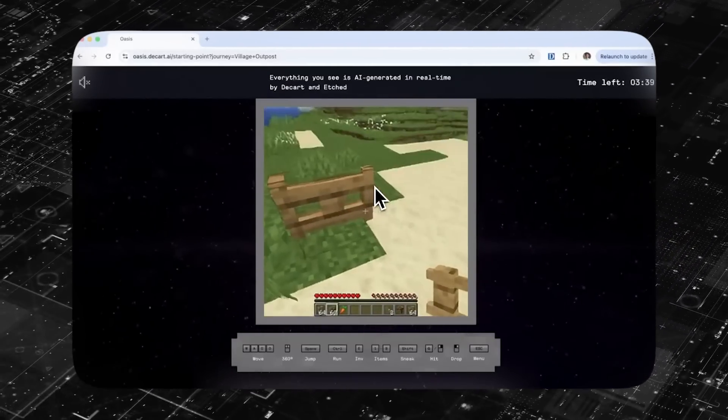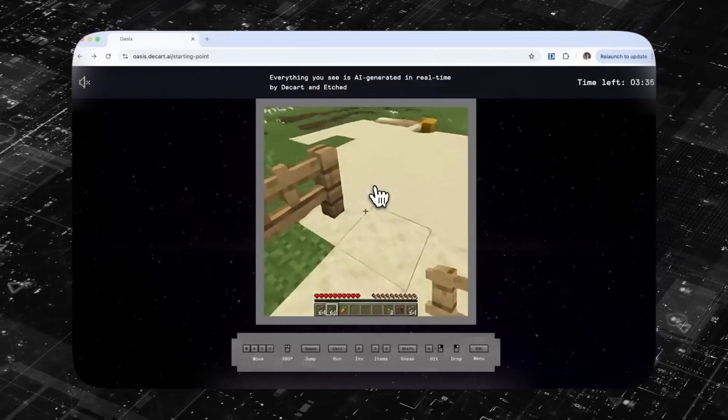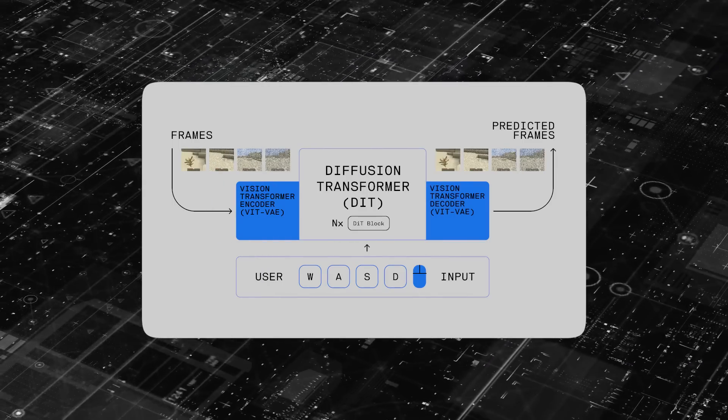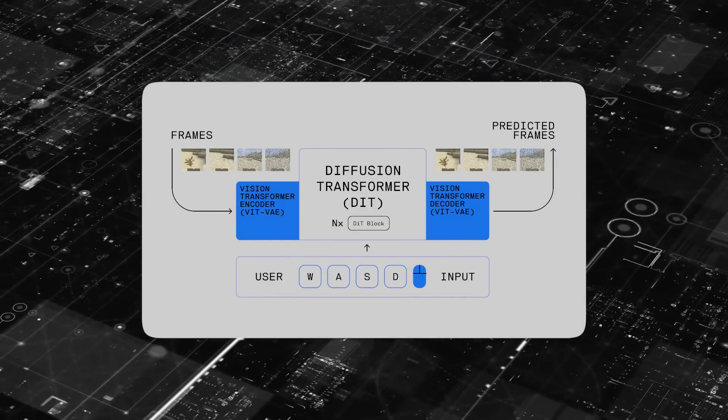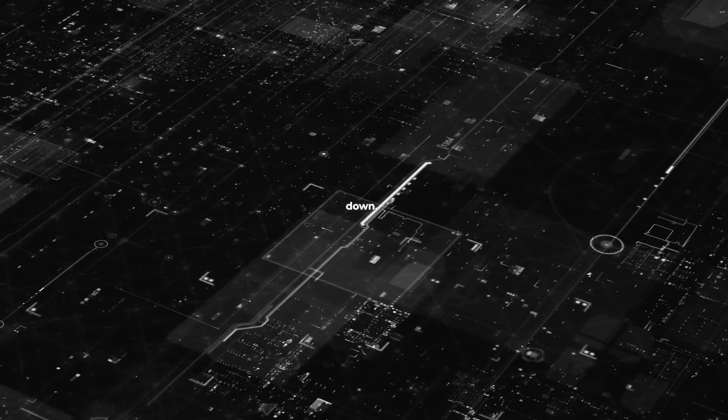And that's where it gets really interesting. It's not just mimicking this game — it's actually learning how to create this game. And the way it's doing this is that it's built on a powerful combo of a spatial auto-encoder and a latent diffusion backbone. So what does that mean? Let's break it down.